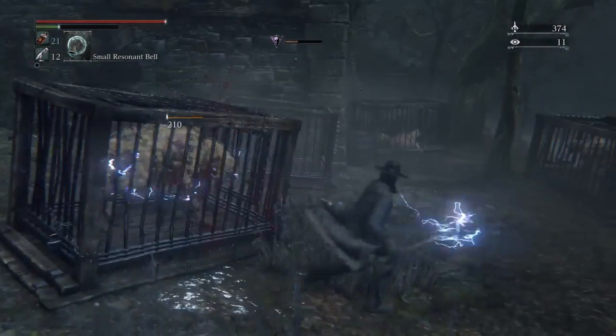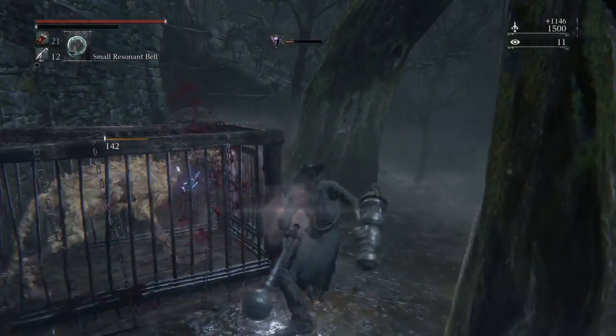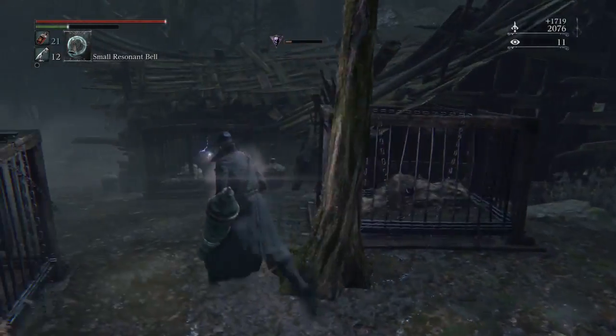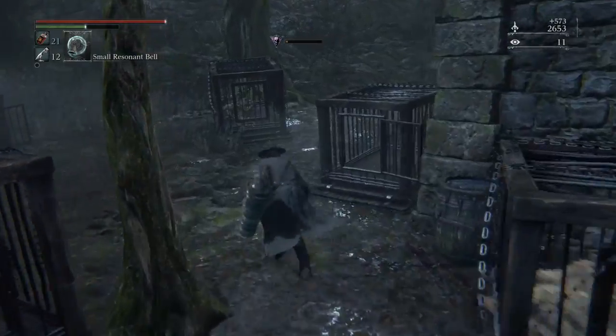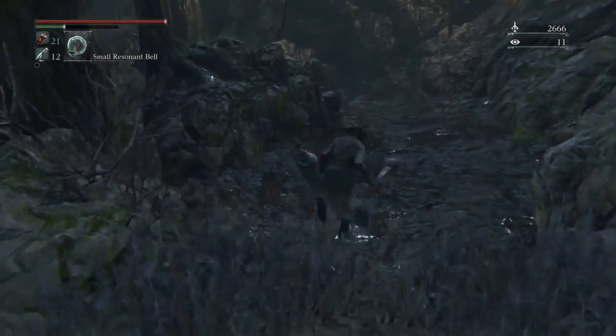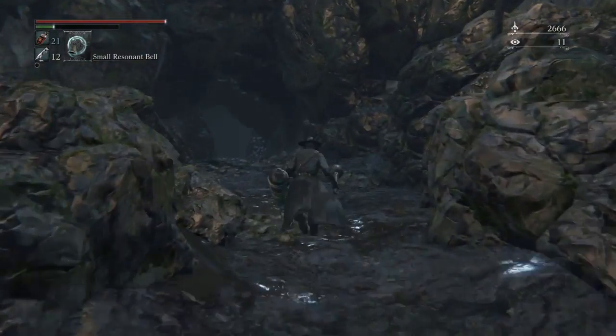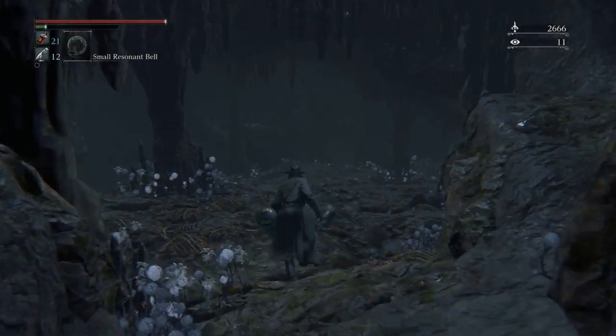These dogs in these cages — you want to kill them. Just kill all of them. Make sure there are none left. Note: if the cages are open and the dogs are out of the cages, then this glitch will not work.